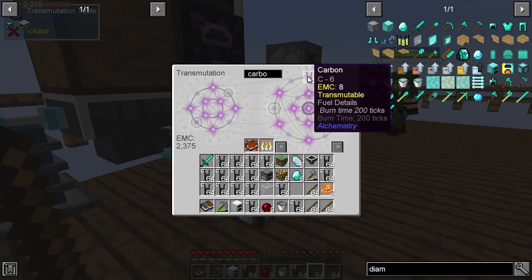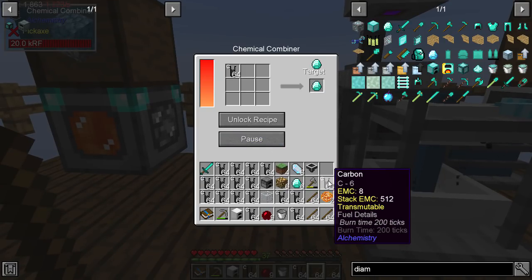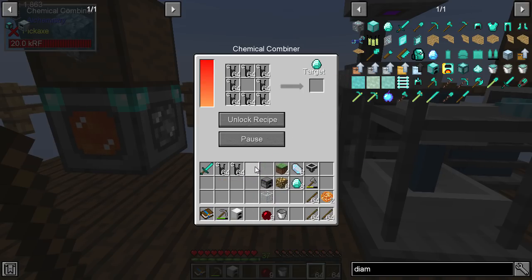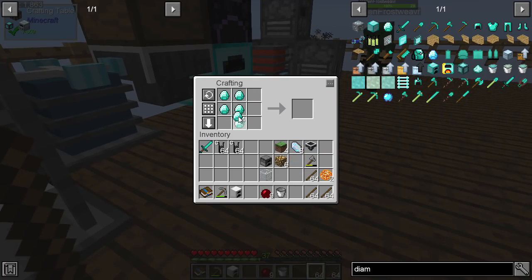At some point I'm going to have to make so much redstone. We barely have any — I think we've got like three bits left or something like that. Oh, I've got a diamond. I've got a diamond block — nine diamonds. This is encouraging.